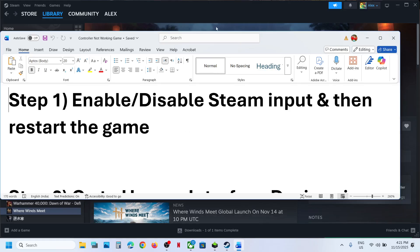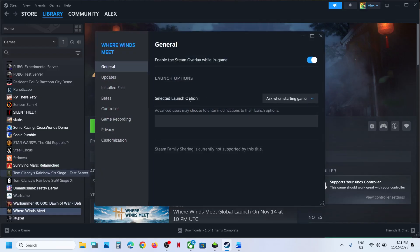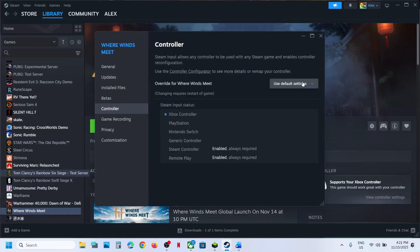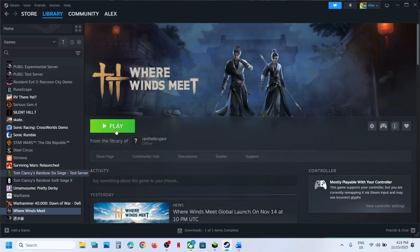The first step is to enable or disable the Steam input. For this, go to Steam, make a right click on the game, select Properties, and go to the Controller tab. Over here, select Enable Steam Input, then relaunch the game and check.